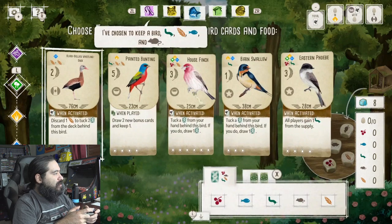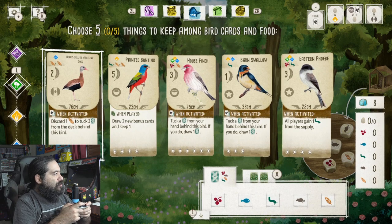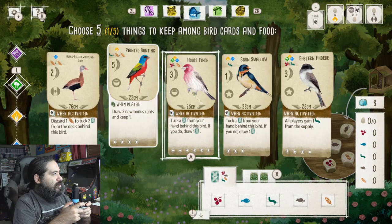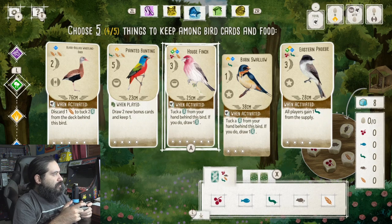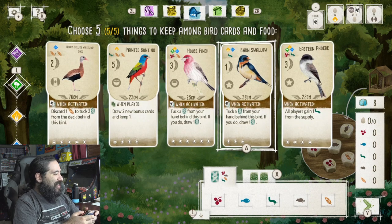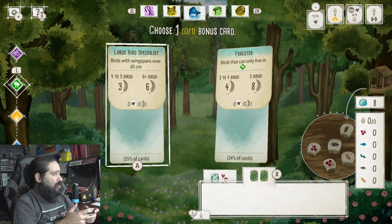Let's start. We pick a card and you can see we can discard one feather to tuck two from the deck, or draw two new bonus cards. We'll choose that card and that one. I guess we have to pick five — that's all I had. So let's just do that. Choose one bonus card — large bird specialist, forester. Let's do that.